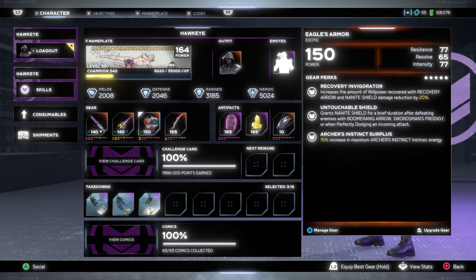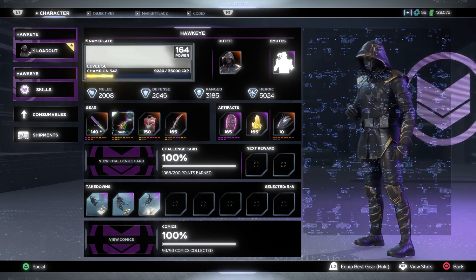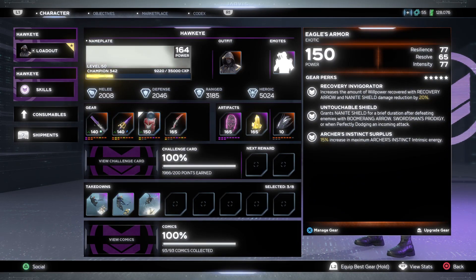The next one is the defensive piece. This can roll with Resilience, Resolve, and Intensity — you can see the perks here. I don't personally use this; I prefer the Discordant elite raid piece with either Split Shot Multiplier or the Night Storm Arrow perk. But from this gear set, the best perk is probably the first one: increases willpower recovered from Recovery Arrow and Nanite Shield damage reduction by 20%.